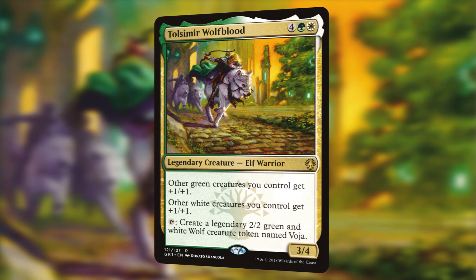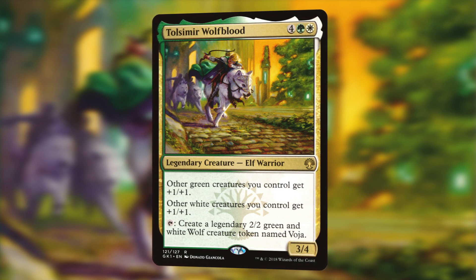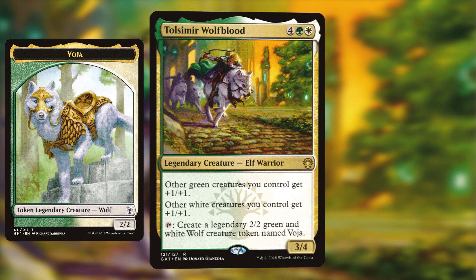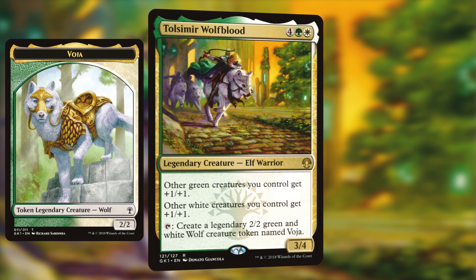The last card on our list is Tolsimir Wolfblood. For 4, a green and a white, so for 6 mana, we get a 3/4 Legendary Elf Warrior. It states that other green creatures we control get +1/+1, and other white creatures we control get +1/+1, and we can also tap it to create a 2/2 Legendary green and white Wolf creature token named Voja. Selesnya token decks will love the addition of this card as it pumps the team and also creates a 4/4 token at instant speed. Remember that the token is Legendary, so you won't be able to populate it to get more copies.